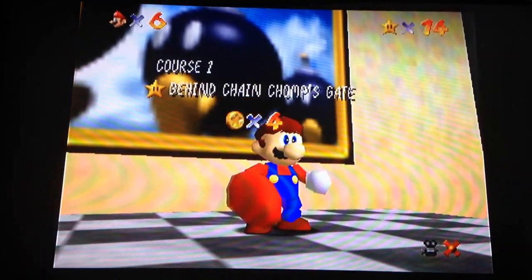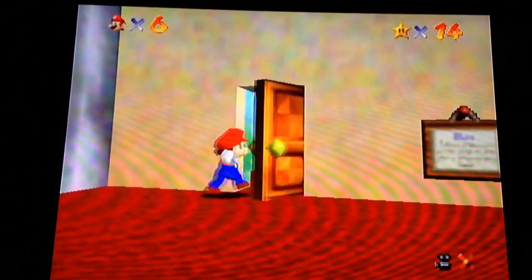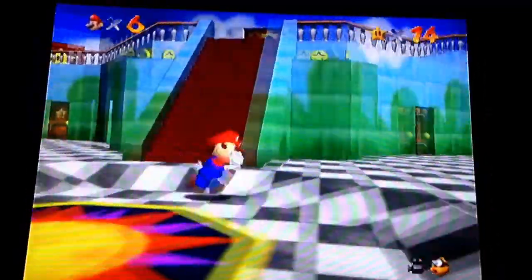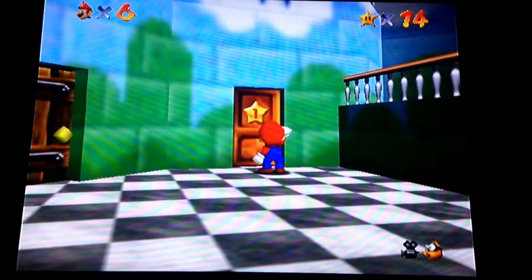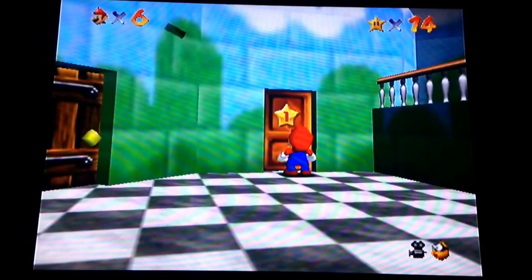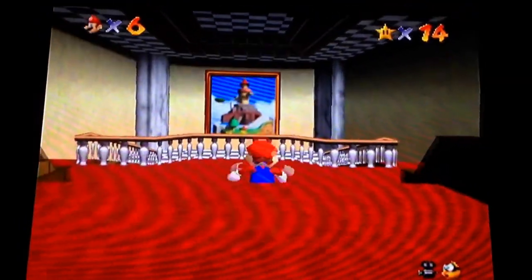We finished Bomb-on Battlefield and got all the cap switches, and we still have time — so we're gonna go to Course 2. We can probably finish Course 2 today because it's super fast to complete, really easy and really fast. I'm not gonna do the stars in any particular order, so just bear with me. This is Womp's Fortress.